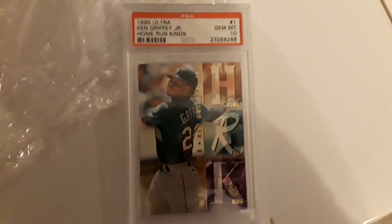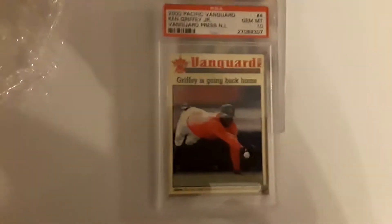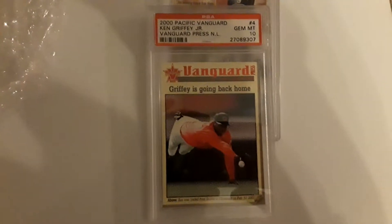So, here we go. First one — 1995 Fleer Ultra Home Run Kings. Next up, 2000 Pacific Vanguard.